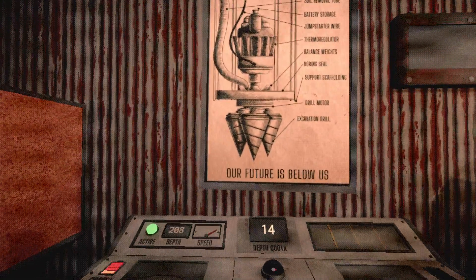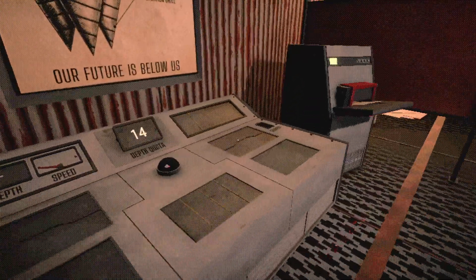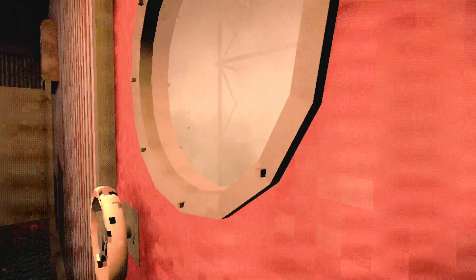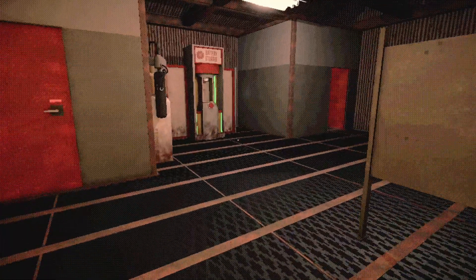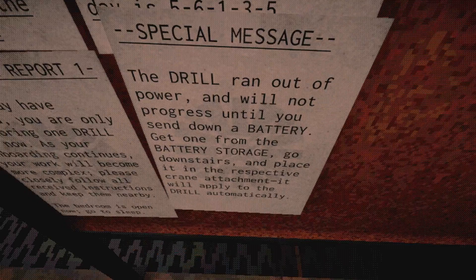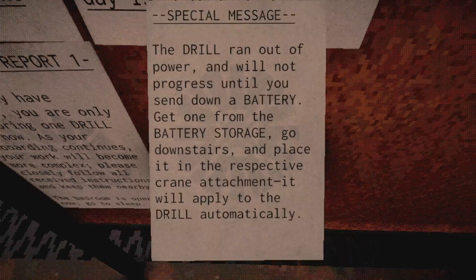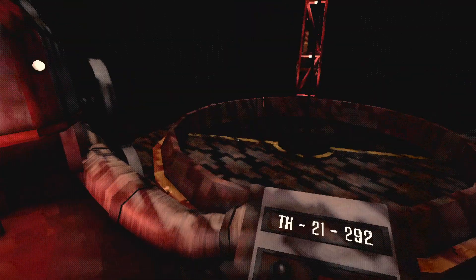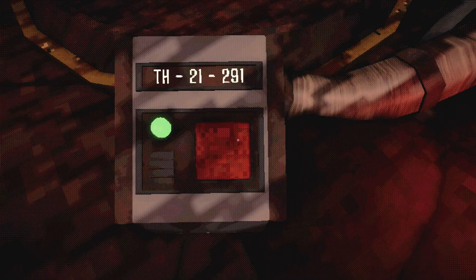What are we drilling through? It depends if we're drilling through really heavy rock. Interesting — there actually is just a bunch of gas outside. I need to make sure I keep that door closed. The drill ran out of power and will not progress until you send down a battery. Get one from battery storage, go downstairs, and place it in the respective crane attachment — it will apply to the drill automatically. TH21292, TH21291.